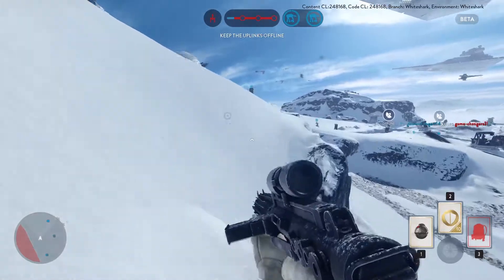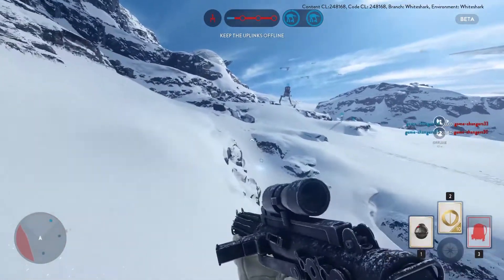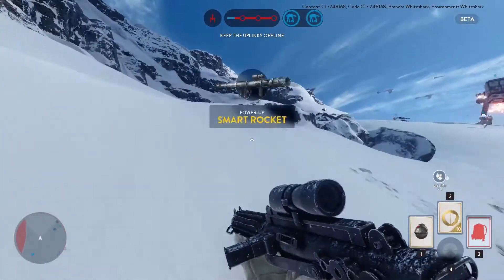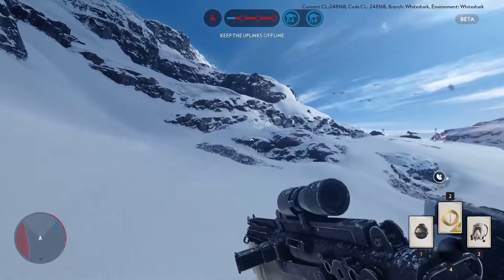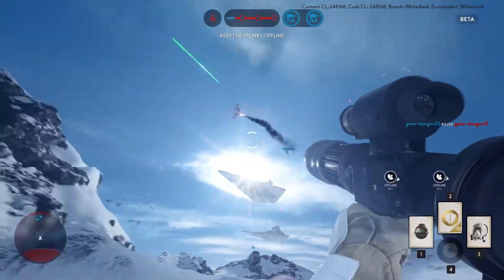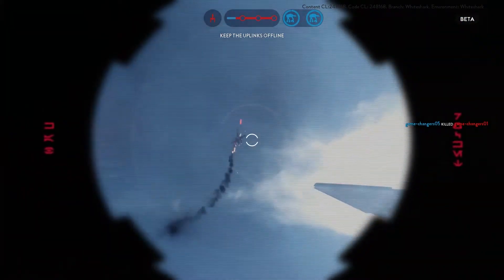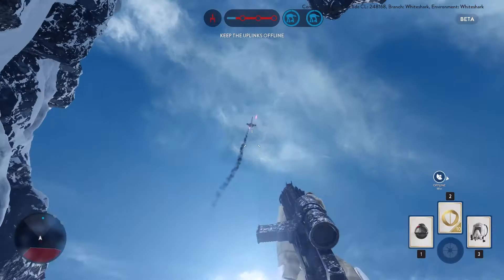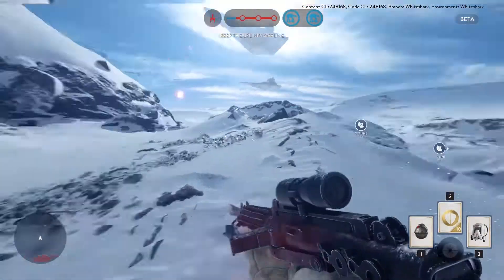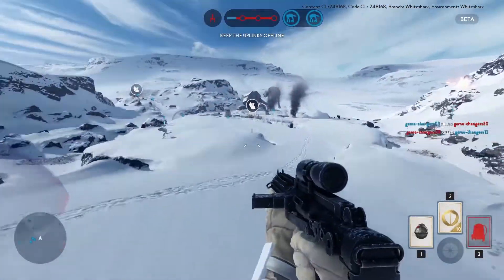One thing I found extremely compelling was the way the walkers create a natural momentum to the match. Being essentially invincible except during specific moments, the AT-ATs provide the Empire with a slow-moving mobile platform of destruction that the rebels can't do much about. I believe you're actually better off taking down one walker completely and then focusing on the other — the difference in firepower available to the Empire should be staggering.